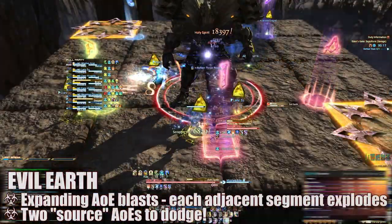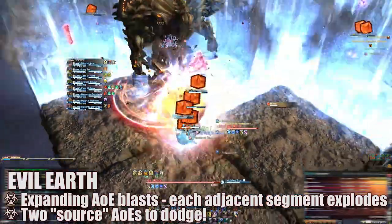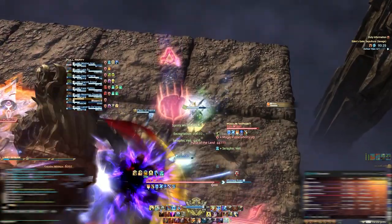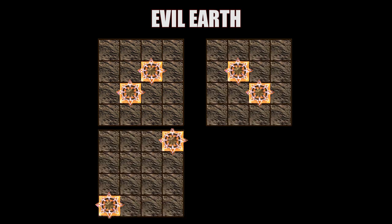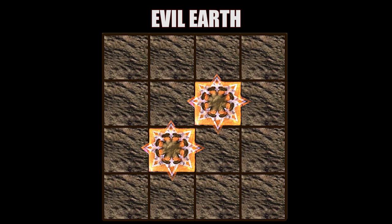The attack deals moderate damage and applies a short magic vulnerability up debuff, making it so that the attacks cannot be overlapped. Each player needs to stand alone in their very own square segment anytime this attack is going off. The easiest way to do this is to assign a square segment to each player relative to Titan's position to minimize confusion and avoid overlap. This is immediately followed by Evil Earth. Similar to normal mode, Evil Earth begins with one source square segment and then explodes any adjacent squares in succession. On Savage mode, there are two Evil Earth source squares at the same time.